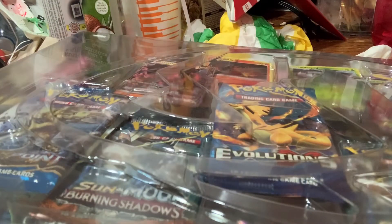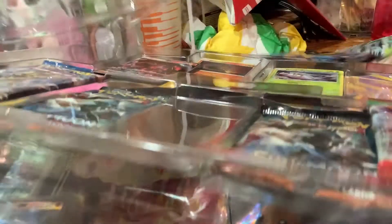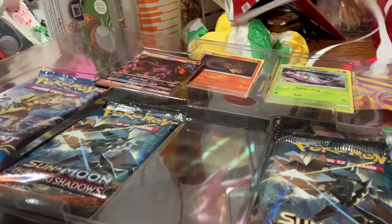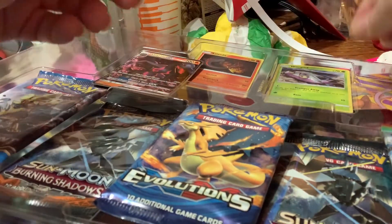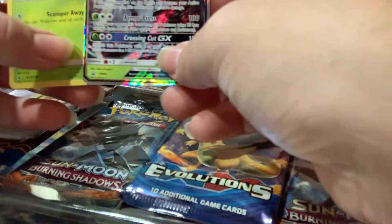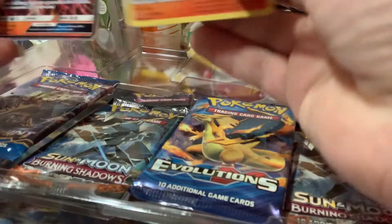It's pretty cool. These open up — some packs and some cards. We've got a team skull button here. I don't know if I can see it. Team skull button. And then we've got a couple cards here. Got these two — they'll be going in my sleeves.